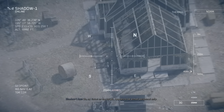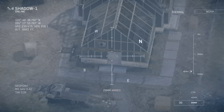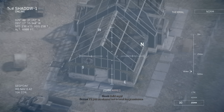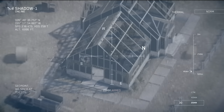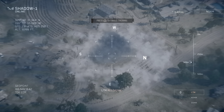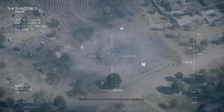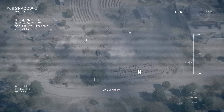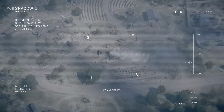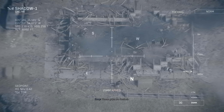No visual on the target. Appears to be armed personnel only. Ghost, keep your men back. We're fixing to engage the greenhouse. Solid copy. TV, you are cleared hot to level the greenhouse. Shadow One, good effects on target. We're moving up. Roger, zero-seven. These guys are fucked. Dust them.